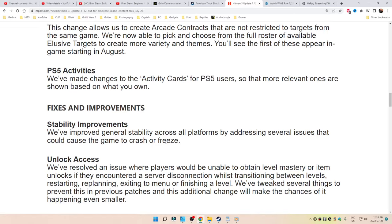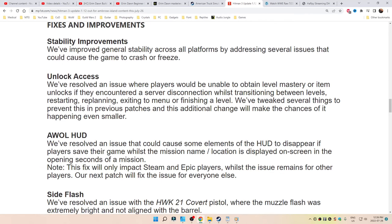Fixes and improvements. Stability improvements: we've improved general stability across all platforms by addressing several issues that could cause the game to crash or freeze. Unlock access: resolved an issue where players would be unable to obtain level mastery or item unlocks if they encountered a server disconnection while transitioning between levels, restarting, replanning, exiting to menu, or finishing a level.